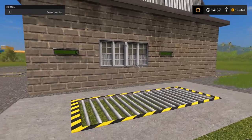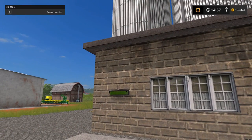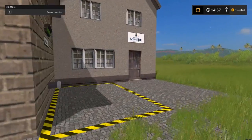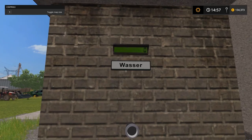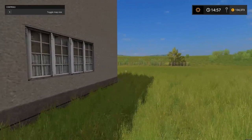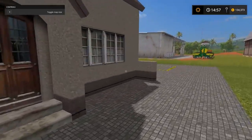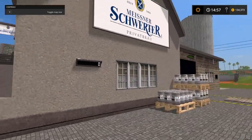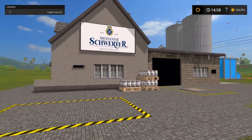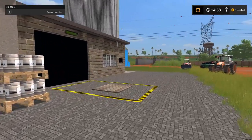Let me explain really quick how it goes. Right here you've got three things you gotta add: wheat, barley, and then water. Since this is a German mod, it says 'Wasser' for water. So you plug in a bunch of water, then run around here to the side and it all just pops out. I'm not quite sure what this other part does — I think it might be some pallets.